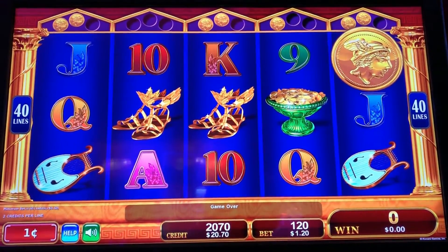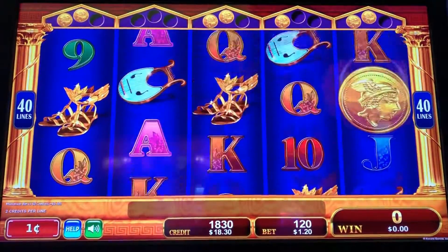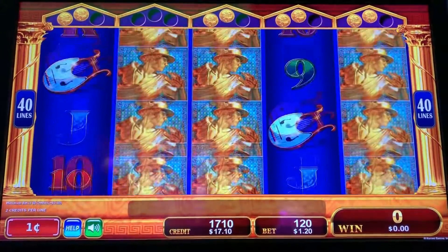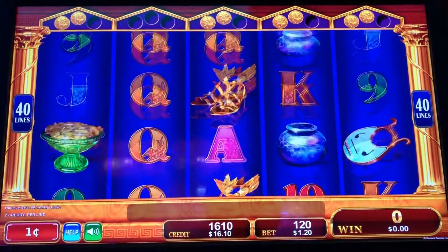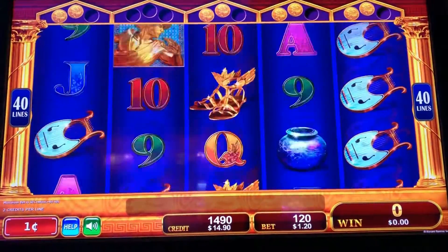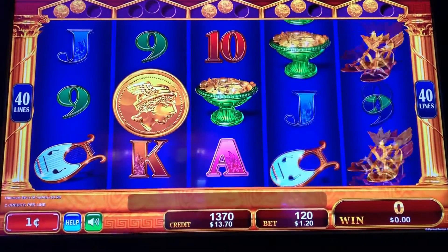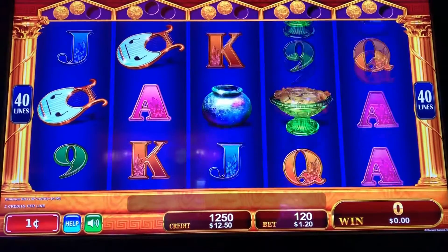I'll take the mini — 40 bucks. We got three reels here that are ready, maybe four. Four reels here that can turn. One more coin landing — how about we do it all at the same time? That would be nice. We're filling them in.